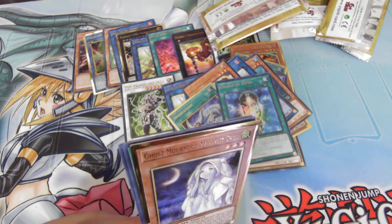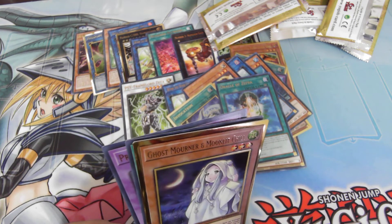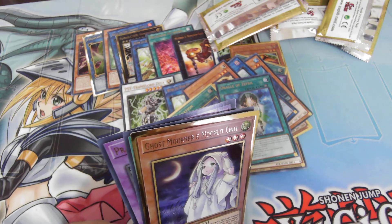We have the bunny card. When your opponent special summons a monster face-up, you can discard this card — target that monster and negate its effects until end of turn. Also, if a monster leaves the field this turn, its controller takes damage equal to its original attack.